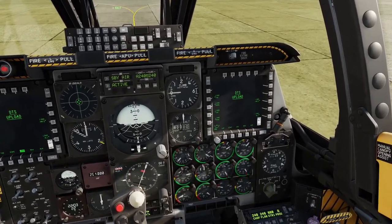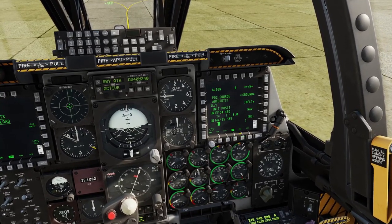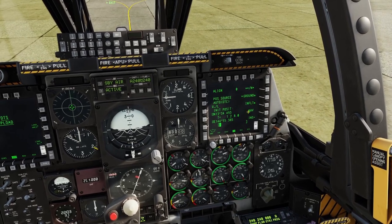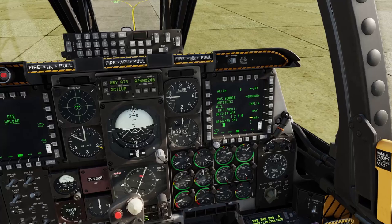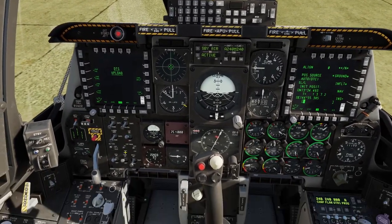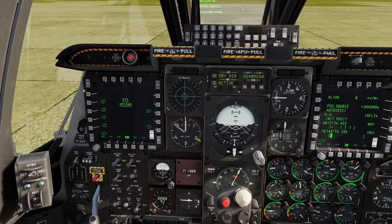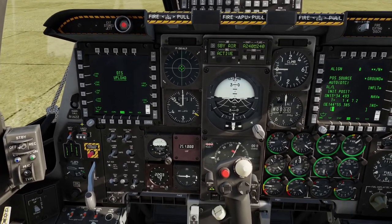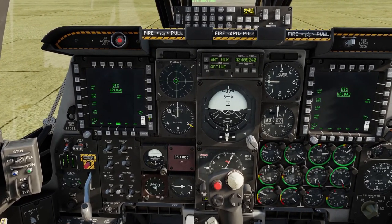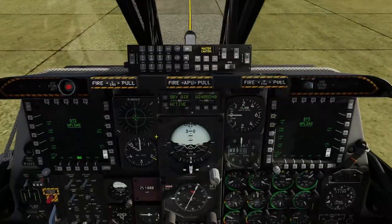Also what we can do now is on our right MFCD, set this to the CDU page. You can see right here there's a T= value and we're going to let that run until it gets to 4.0 and 0.8, then our INS alignment will be done. On our left MFCD, it defaults to the load page if it isn't already — click on the load button and then click load. That will load all of our stores into the computers.